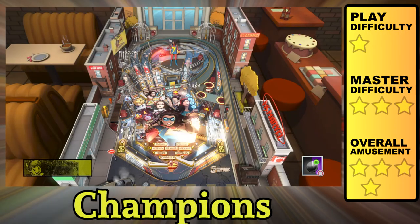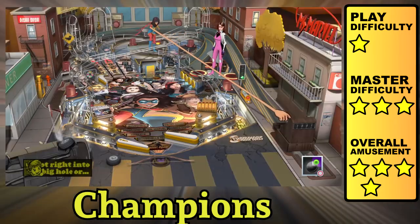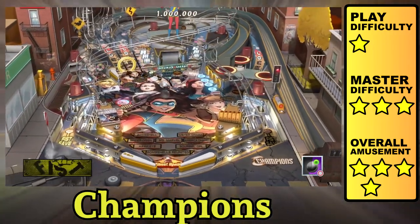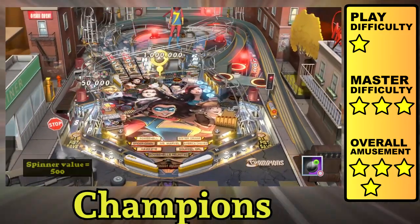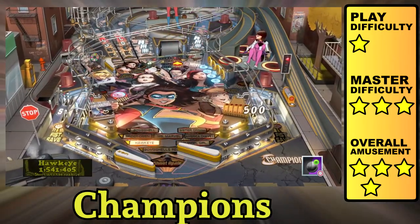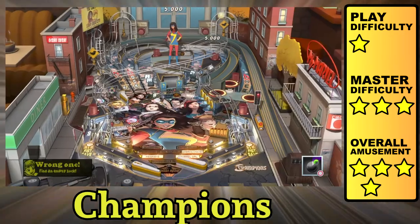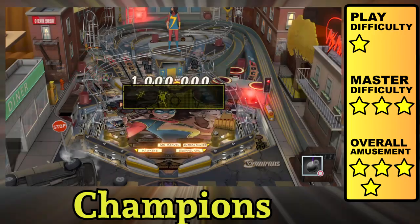Marvel's Women of Power Champions has you playing as Kamala Khan. The inner orbits are easy to get into, but the cross ramps can be hard to get up. Kickbacks are easily turned on by hitting the fist targets — they stack and carry over, so expect some long play sessions. Making it through the central ring will summon other characters to join in. There's also a video mode where you chase around sparkles.